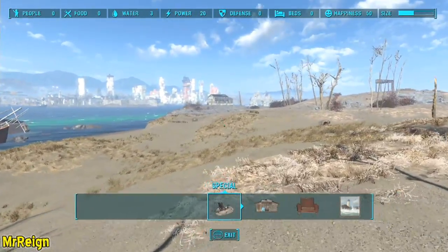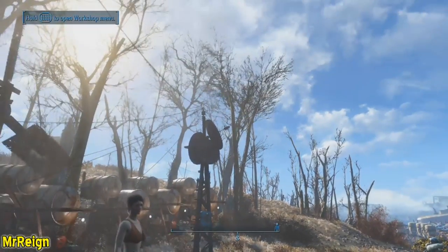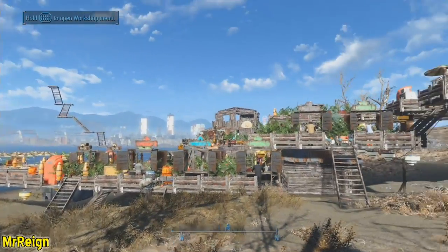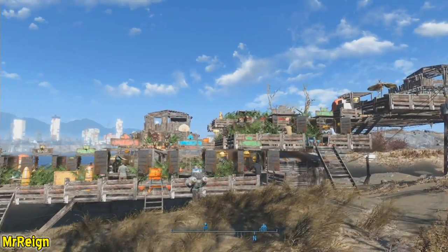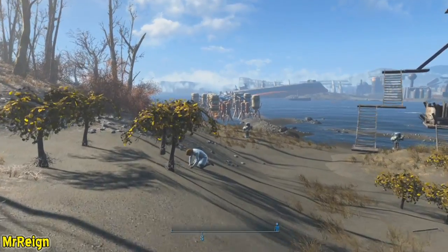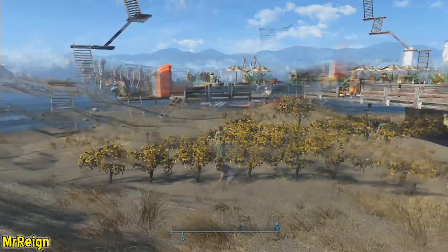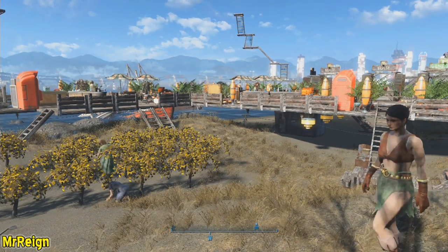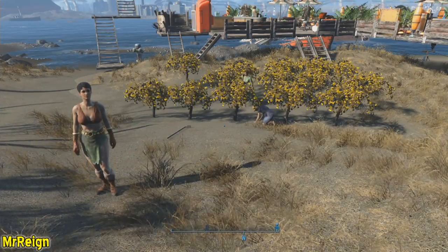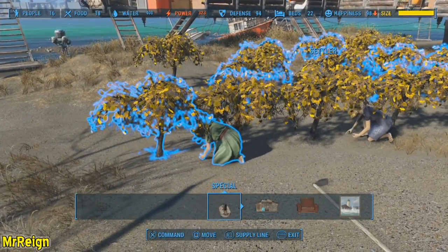Your first location might not be your final one, but we'll get into that. Once you're set up, activate your radio beacon and get some settlers in. Build some beds and houses — nothing too big, you don't want to spend resources on this right now. Build a mutfruit plant — that counts for one food whereas the other ones count for half. I've built 18 of those and assigned 3 settlers who collect 6 food each. To assign a settler, enter your build menu — you can see she's already been assigned to those mutfruit plants.